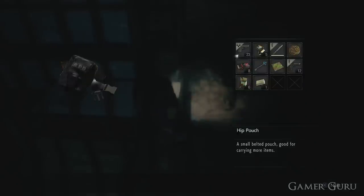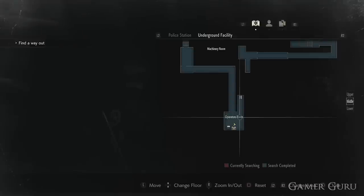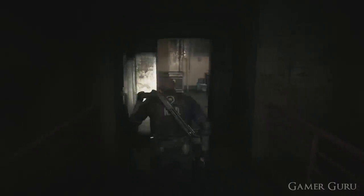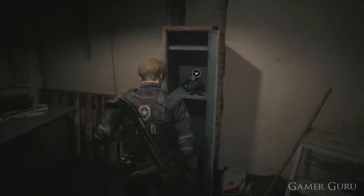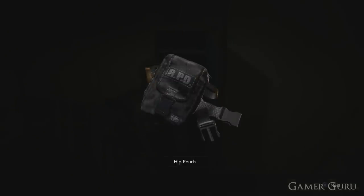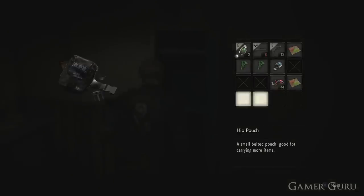The third hip pouch can be found in the underground facility in the operator's room. This is going to be the first room we encounter with a typewriter save point in it, just after the first boss of the game as soon as we go underground. After defeating the first boss, look out for the first room with a typewriter in it. When we find it, we want to open the locker just to the right of the typewriter — this is going to contain the third hip pouch.